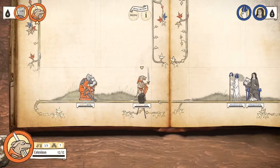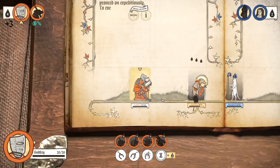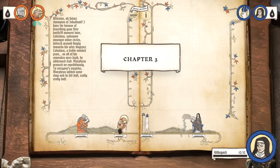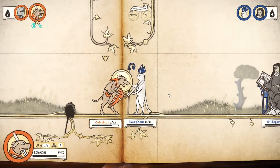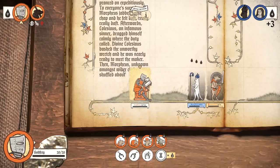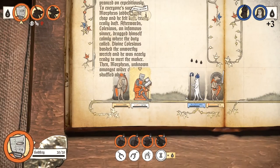Apparently Morpheus is the Matrix-styled name of that cat right there. I don't know what the Matrix cat is going to do — I'm a little worried about it. Go ahead and pray just in case — give yourself an old prayer to Jesus. The enemies have so much movement distance, it hurts my soul. Stay exactly where thou shalt be. You move forward and I would like you to run an attack on this guy. It looks like we've got a nine. We hit him with a heretical bow — bashed the unworthy wretch and he was nearly ready to meet his maker.